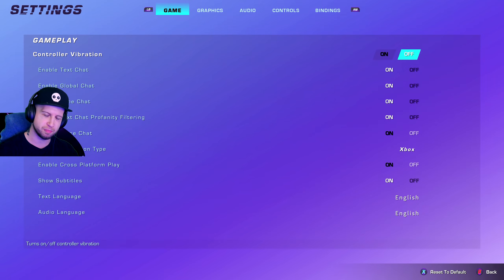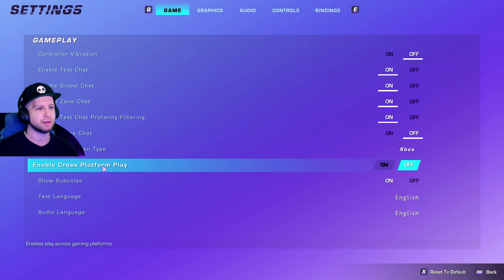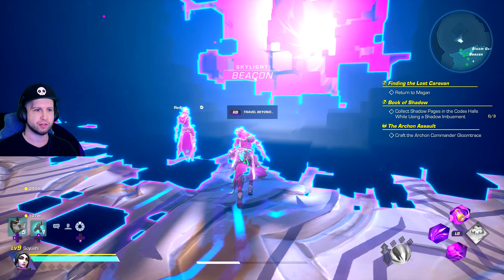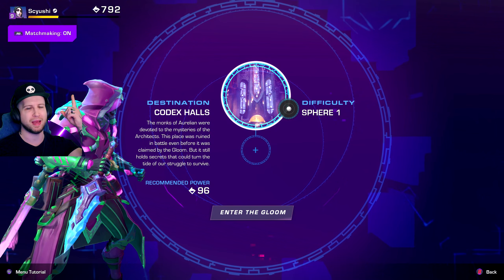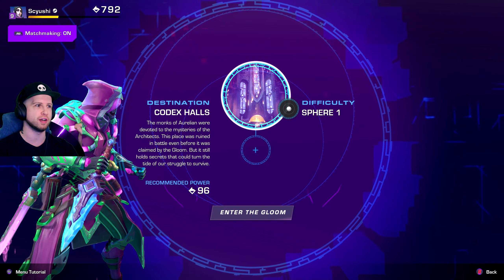In the game settings, you may want to change this or you might not, but you'll notice that there is an enable cross-play option. I have that off by default because I've noticed a lot of issues with cross-play being on. Another thing is when you're selecting a dungeon, you can see in the top left there is matchmaking, so you can toggle that on and off as well.